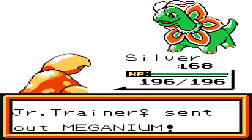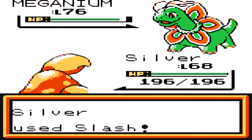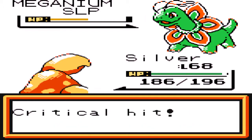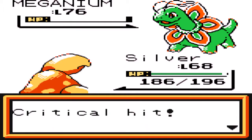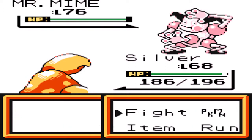Meganium — it should be fine against it. Light Screen doesn't really matter. Grass might be a special type but I'm not going to be using Gigadrain on a Grass Pokemon because it's hardly going to do anything. Even on a neutral Pokemon it hardly does that much — it needs to be super effective. And still again it hardly does that much. Even four times effective actually does a decent amount, but that's four times super effective so it's understandable.